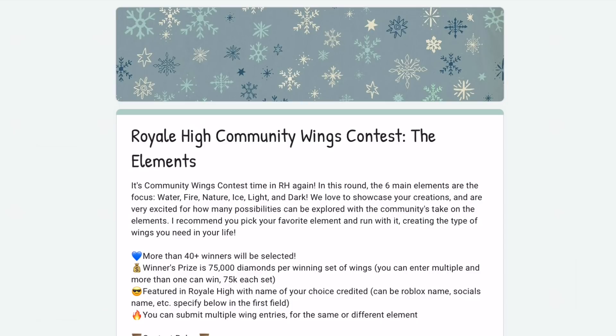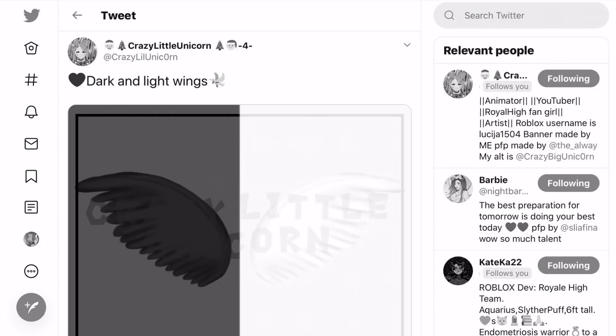Hello gamers, today we are going to be looking at submissions for the Rare High community wings contest. These have six different elements: water, fire, nature, ice, light, and dark. There are going to be over 40 winners, so at least seven wings in each category. Each winner is going to get 75,000 diamonds, and they'll be featured in Rare High with your choice credited.